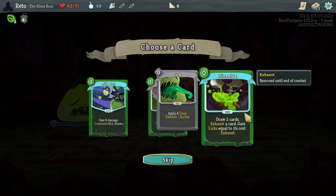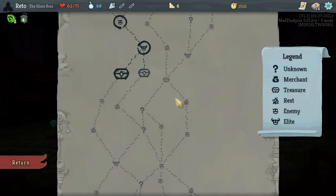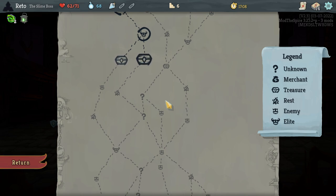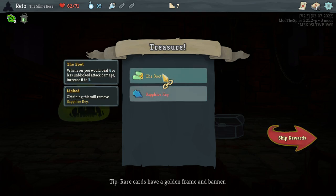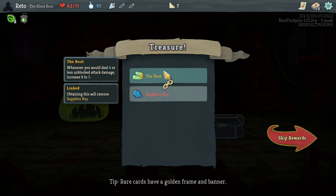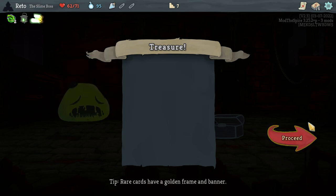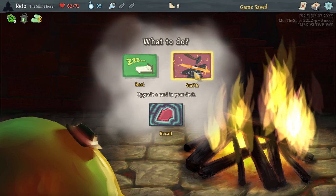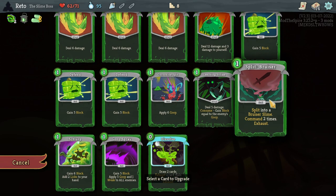Draw 2 cards, exhaust a card, gain licks equal to the cost — I like this. It's an exhaust card itself. I will want to fight the Elite, but let's go for this chest. Whenever you would deal 4 or less unblocked attack damage, increase it to 5. That doesn't account for our goo boys, does it? Like, I'm not going for the keys anyway at this point — I'm just experiencing this mod, this expansion, for the first time as is.